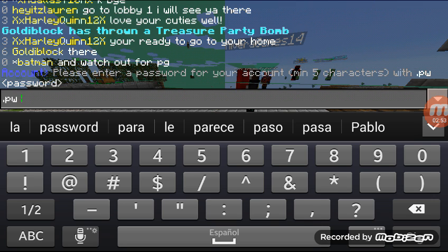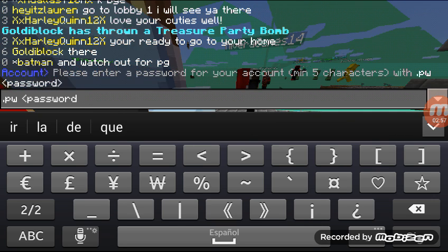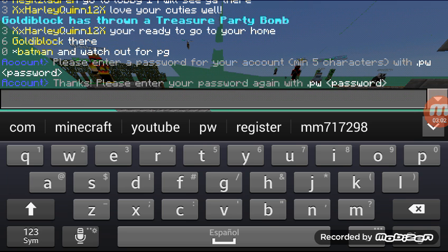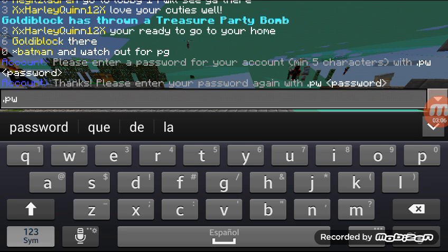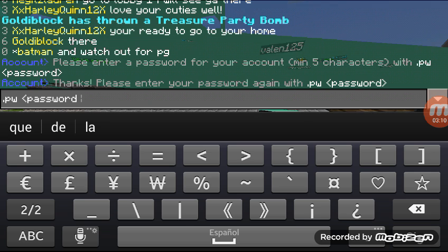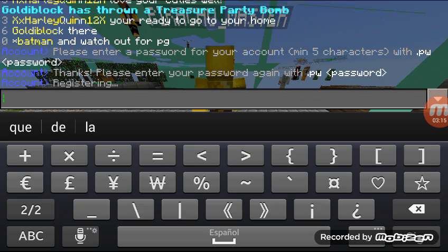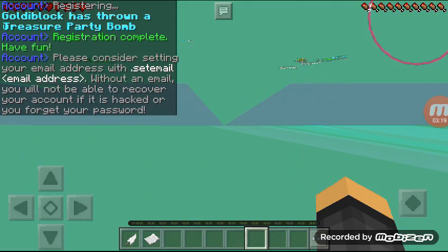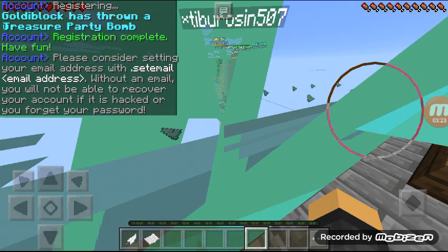Type your password and click next, then put it again. This is the last time you're gonna put it. You can put any password you want, and now I'm registered.